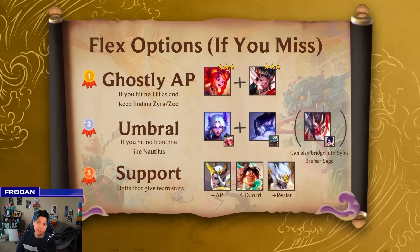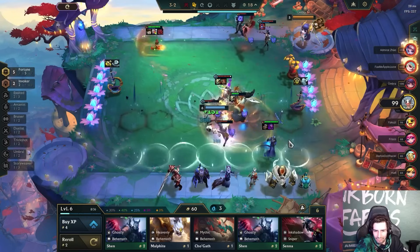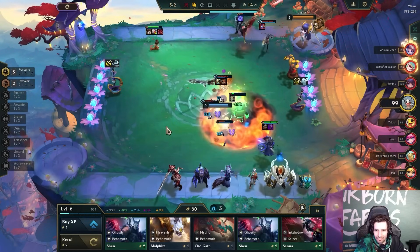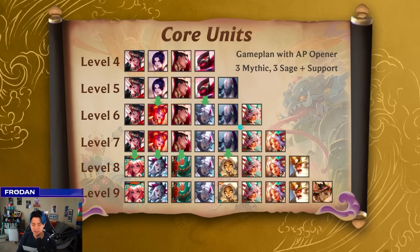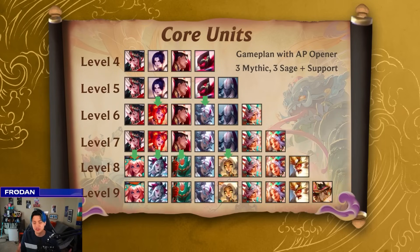So what happens if you miss and you roll down? If you're rolling for Lillia on fast eight and not hitting, the first thing to recognize is you can just change your entire course. You don't actually have to go into Lillia and Invoker with Sages. You can actually just play Ghostly AP based off the opener we talked about. Instead of just playing around Diana, you tag into Shen, then end up playing 4 Ghostly with Morgana. At level seven, you're rolling for Zoe three, Zyra three, and preferably Alune three. Check out our TFT Academy tier list and the patch update that discusses Zoe and Zyra Ghostly reroll for a good understanding of how to transition.